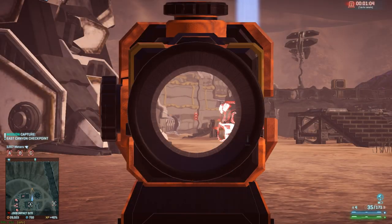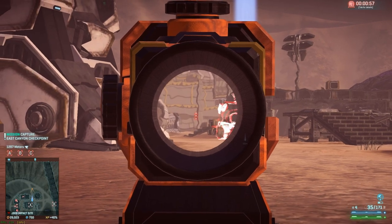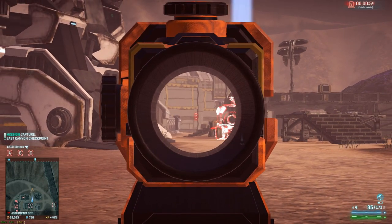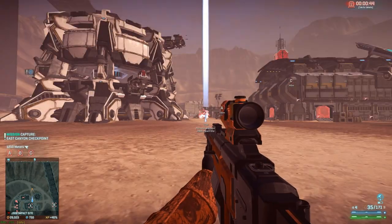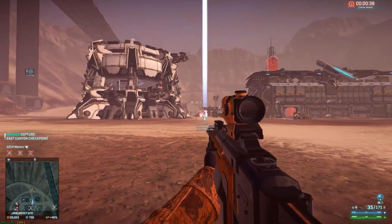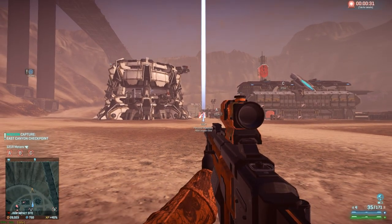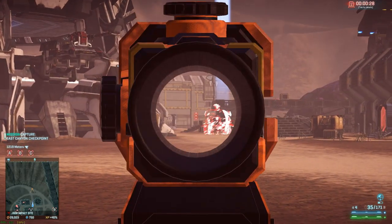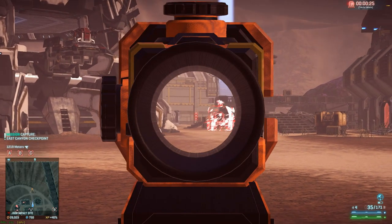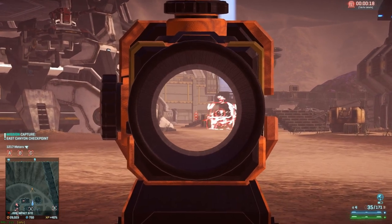This is on low settings now. At 70 metres with a 4x scope you can still clearly see there's a ripple to the environment. But at 100 metres — everything on low — I can't see any ripple at all. So if that Sunderer was behind a rock or some other building, you're not going to see that effect. And what's more, you may not see anyone stood inside of that cloak bubble either.